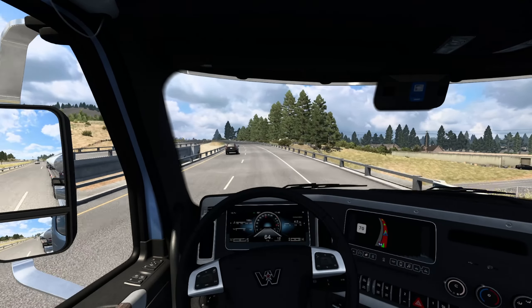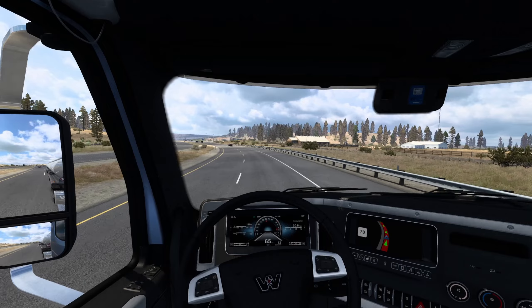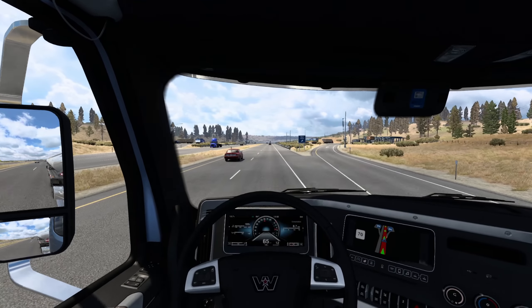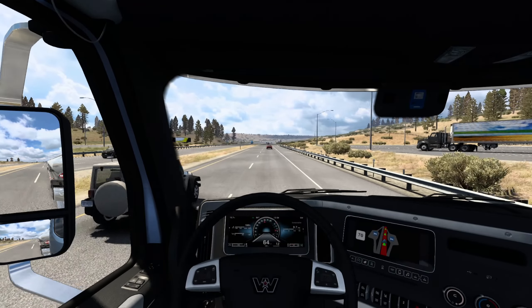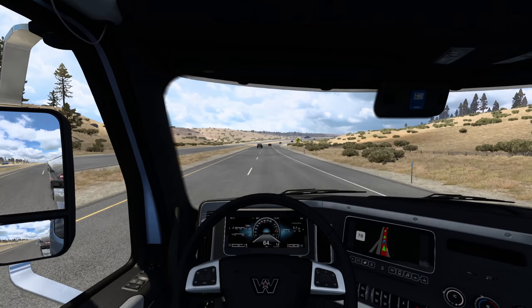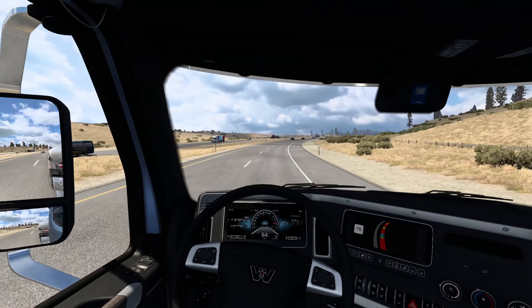Someone said in a comment that the Western Star 57x actually has blind spot monitoring now. I don't know where that shows up — whether it's on the driver's side or passenger side, whether it's on the mirror or on the A-pillar. I want to test this out, but there's a car there. Apparently there's a little indicator that shows up when a car passes, so I'll have to keep an eye out for that. Let me know in the comments if you know which side it's on.